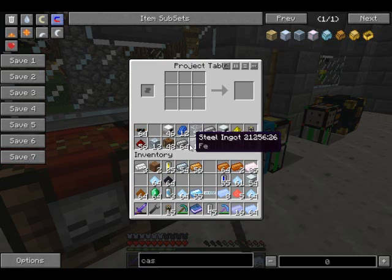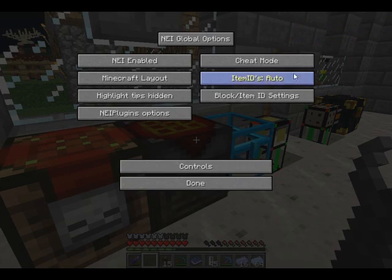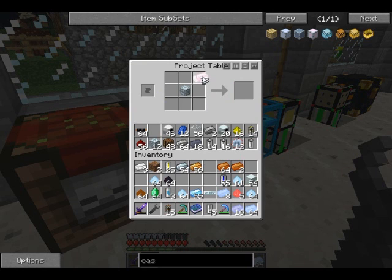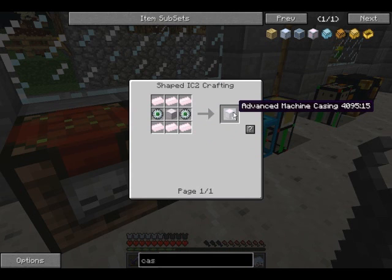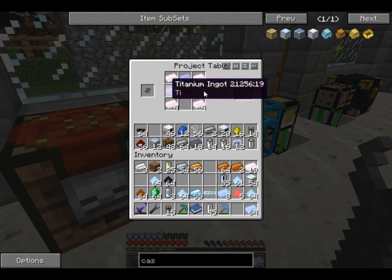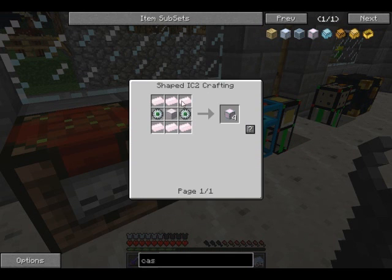Shiny ingot - it's pretty much platinum so they work the same way. Okay so now - I do need this, advanced machine blocks. Let's show you what I'm doing here. The titanium and chrome I'll run that - I need four of these. Six per side, so that's twelve, fourteen, sixteen - yeah I would need four of these. There we go, we got the highly advanced machine block - good stuff right there.